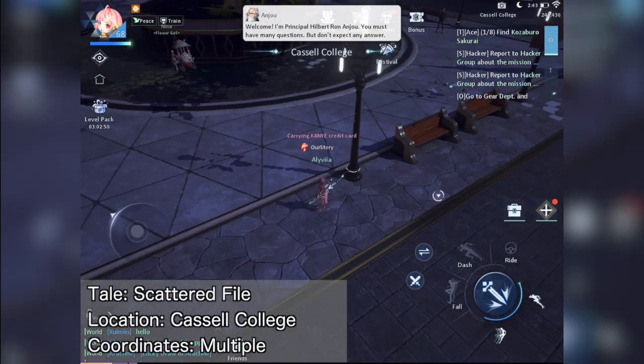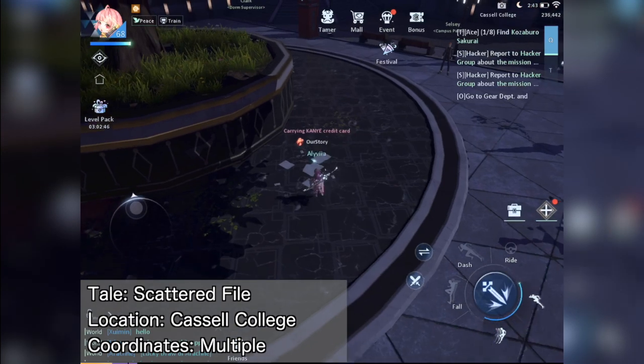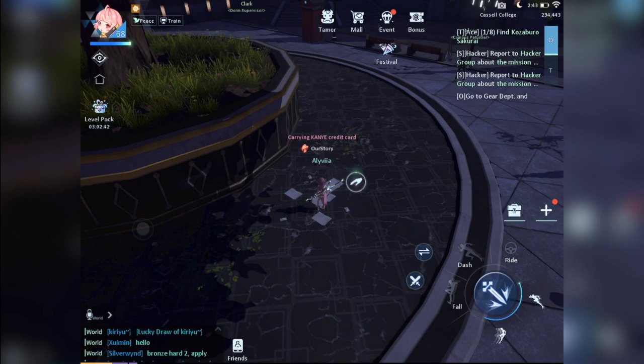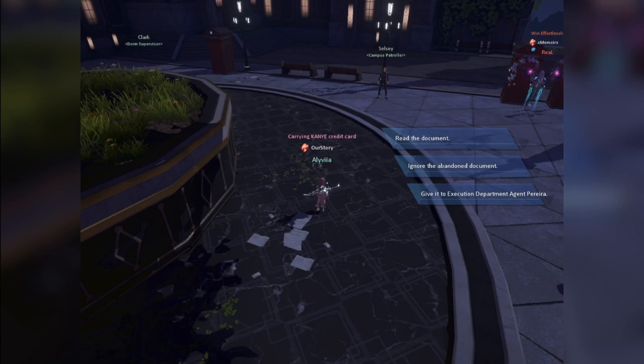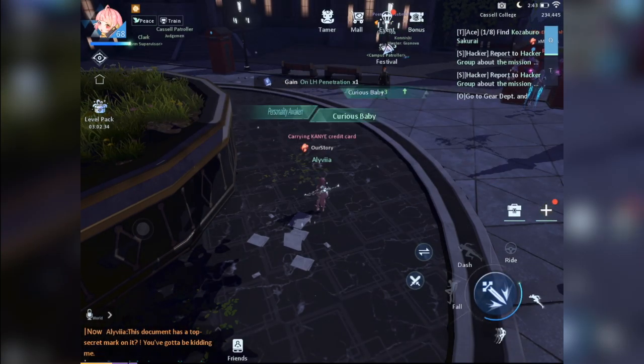Now let's explore the tales in Castle College. First up, pick up some of the scattered files on the ground. This can be any of the files littered all over the college. Again, you'll have free attempts at this daily. Once you pick up the file with the top secret mark, just choose 'Read the document' to complete the Scattered File tale.